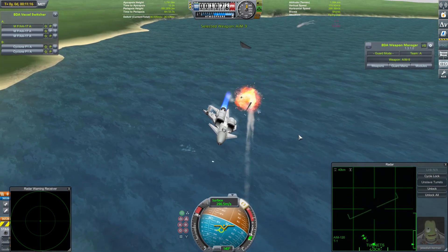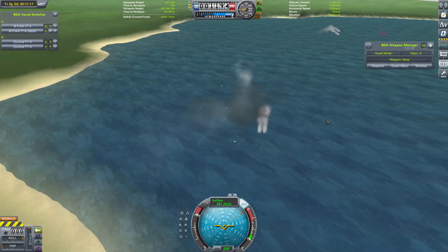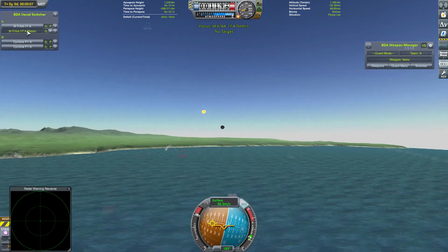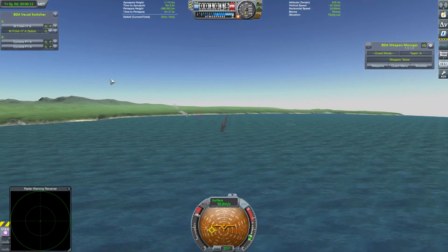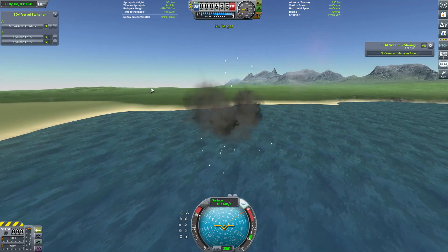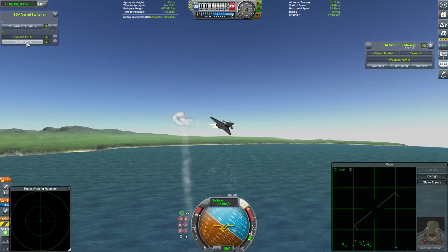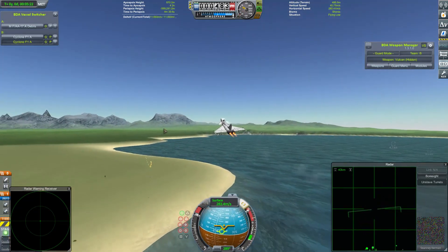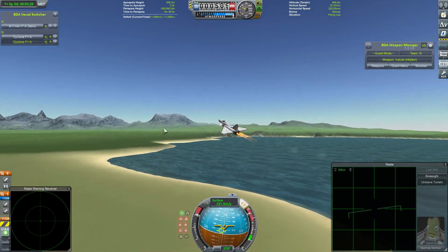One of the Cyclones - the damaged one, I assume - seems like it crashed into the sea, just as Jebediah gets taken out by a missile. Daffy Kerman has gone as well. So the FAA-17s do manage to get one kill, but I must be honest, I was expecting a little more from them in this fight. Still two more fights to turn it round, so let's see how they get on.